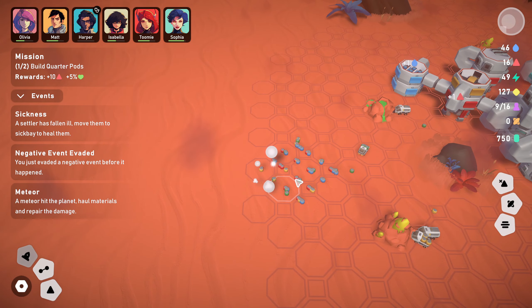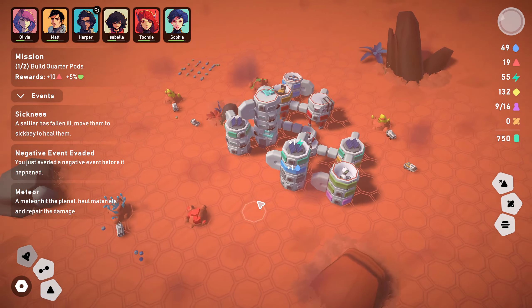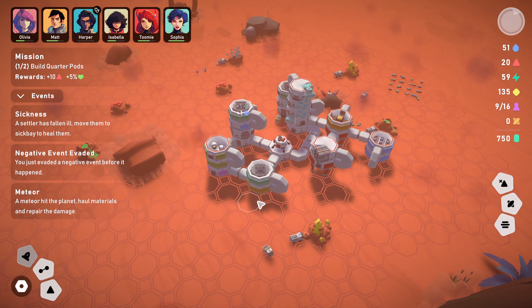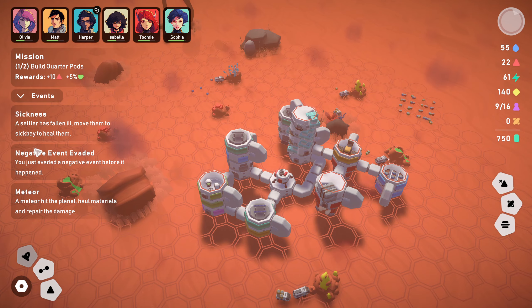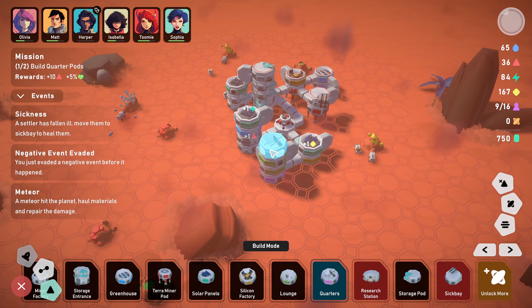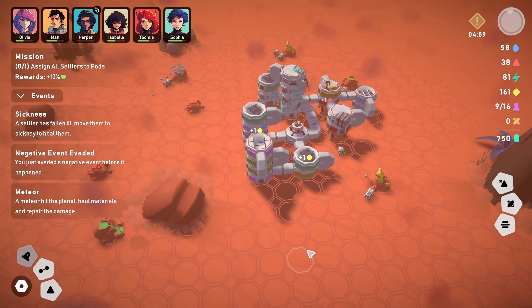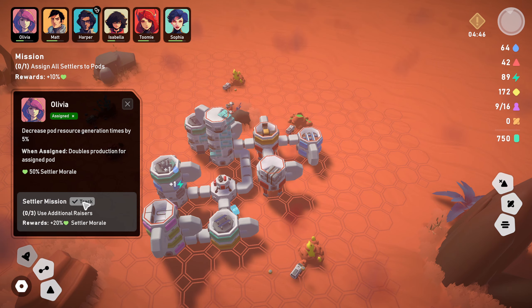We need to work on the morale thing - we're going to need the research station. We need more water and more power, so we'll go with the greenhouse. I might just do a full stack - there we go. Then connect them with the tunnel - that's another two greenhouses, so that should increase our water to 22.5 per minute. Meteor will hit the planet - hopefully it doesn't hit my base. Meteorite hit over here - it drops loads of resources when it hits! Very cool.